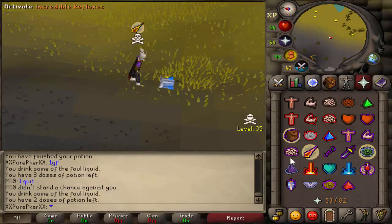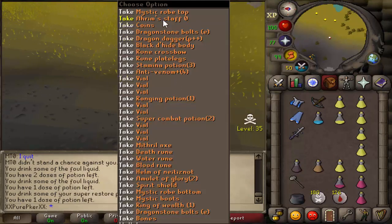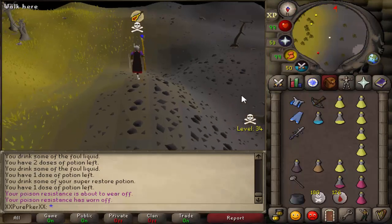I quit. Well, at least I got your loot before you quit, so I'm happy. GG dude. Let's pick that all up and get out of here. 600k. Good fight, man. Sorry — you had to quit.